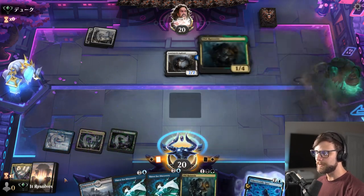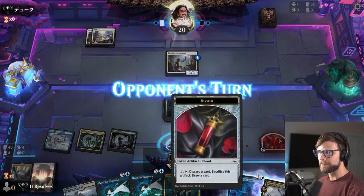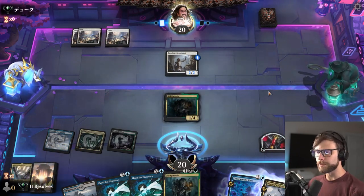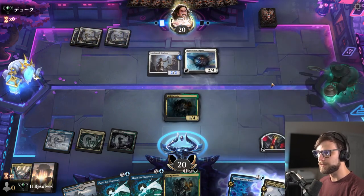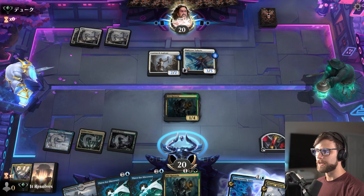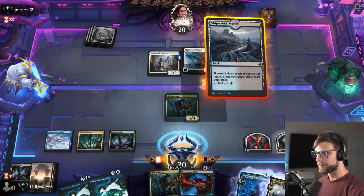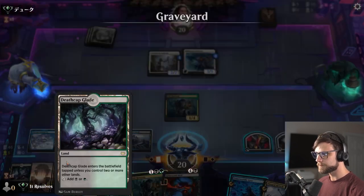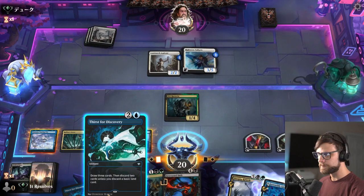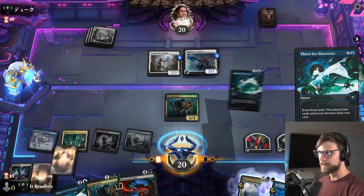Let's go ahead and play this out. We'll get a mill, and there's a Diagraph Rebirth, which gives us that Blood token. Part of the reason I went for the Rebirth is that it includes the Flashback ability, which is really important for a deck like this — very happy to see that. There's a way of ramping as well.